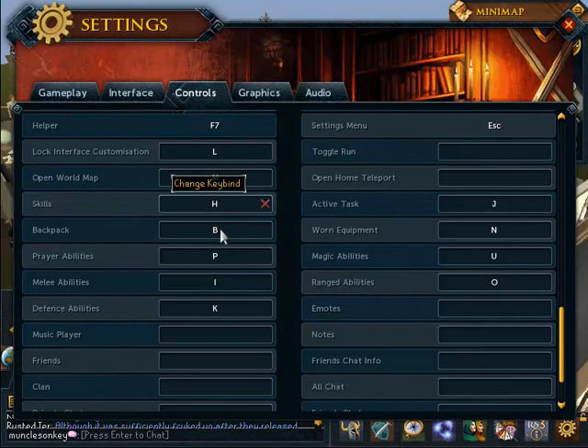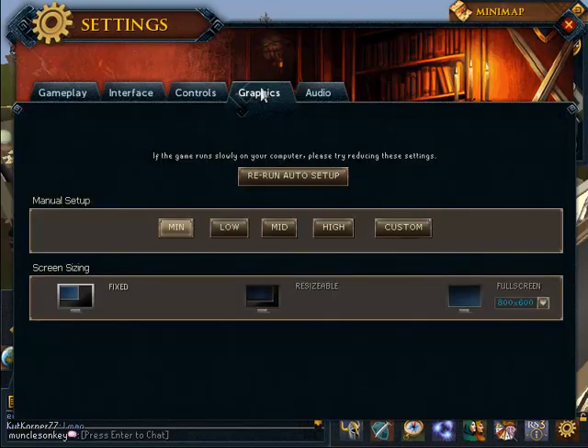For example, if you press the B key, it will open up your backpack so you don't have to open it using your mouse, which is a nice little shortcut. If you want to memorize the hotkeys, that would be pretty cool.